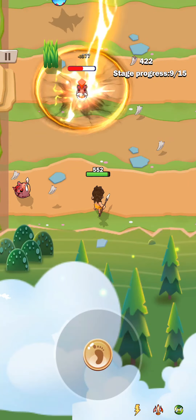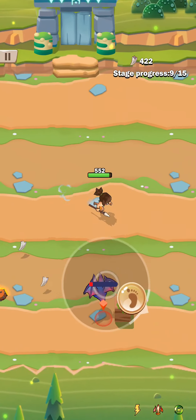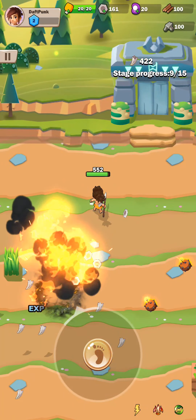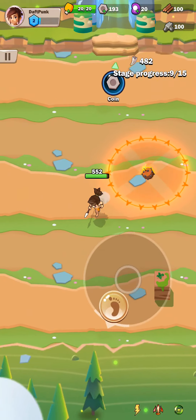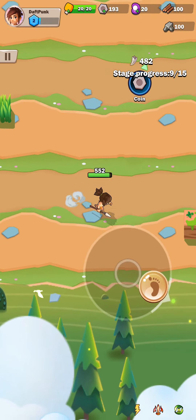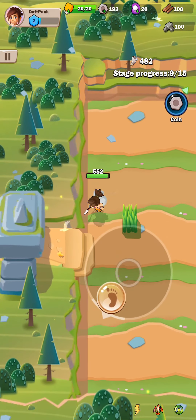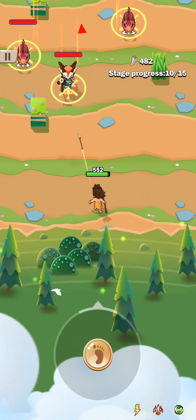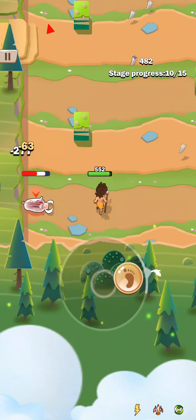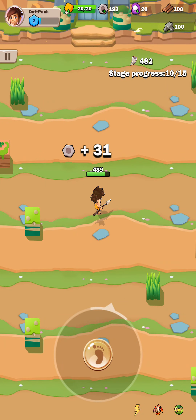We got some coins — 31 of them. And that's not as exciting. I like leveling up. Looks like we can't go anywhere else other than get more coins on this one, so let's go on the coin path. Got some coins.